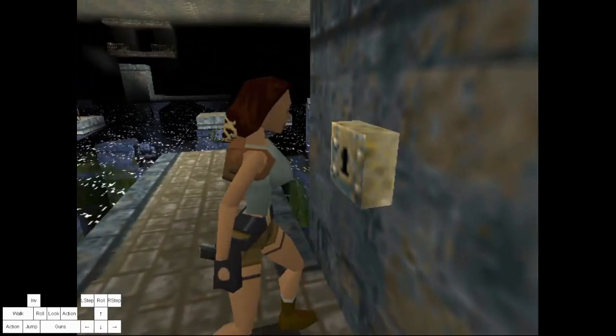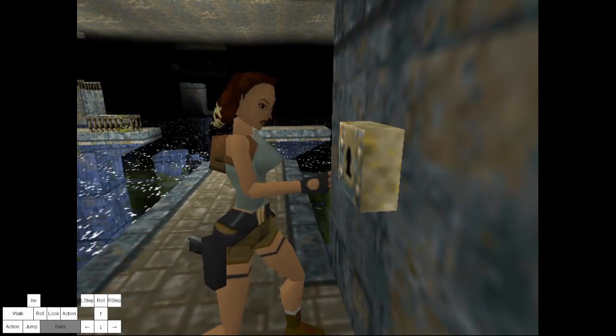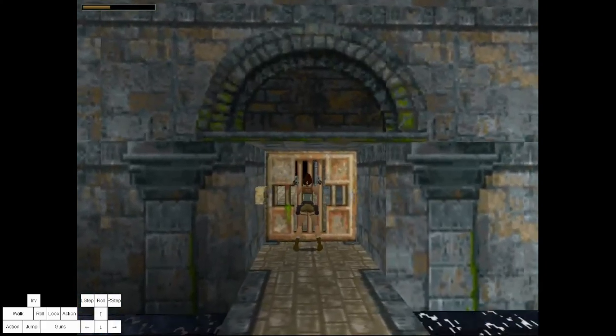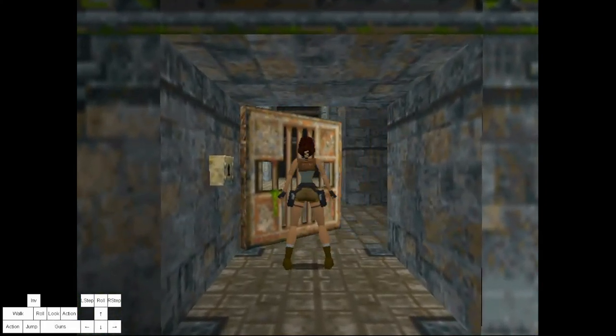There's one thing to avoid: drawing guns instantly after using a key. It will bug out the door. To fix this, you only have to go to the tile in front of the keyhole and put guns away. The door will now be open.